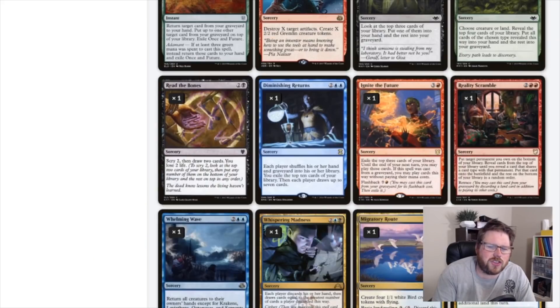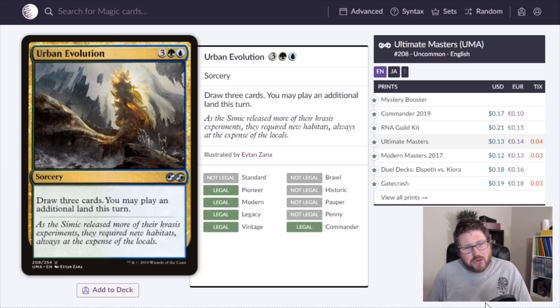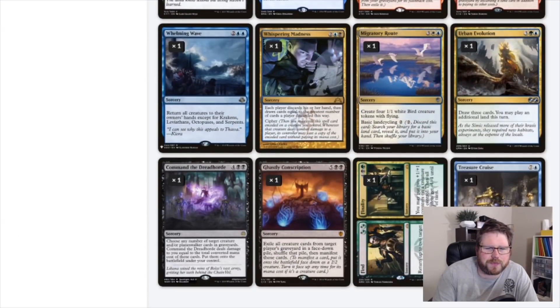Urban Evolution is Divination and Explore put together in one card — draw three cards and you may play an additional land this turn. In a slower format where you don't need to hit things on turn two or three, drawing and ramping on turn five is totally fine. Urban Evolution is amazing, the art is great, and at 12 cents you can't go wrong.